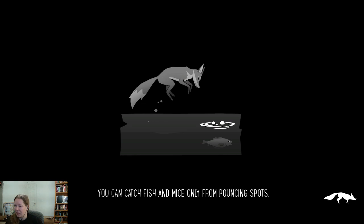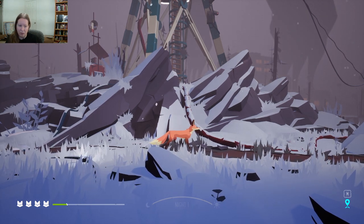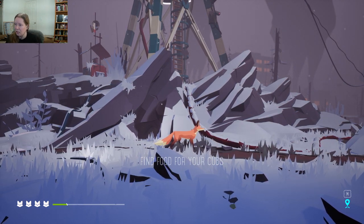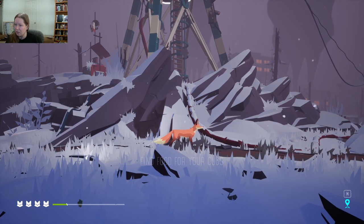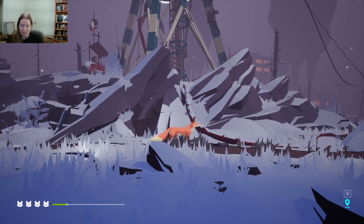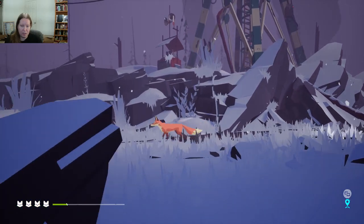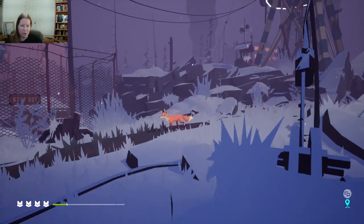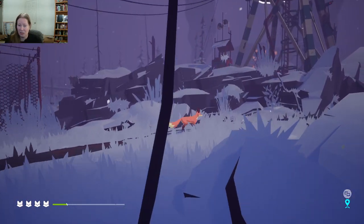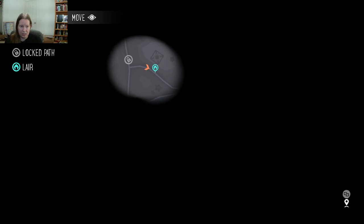With new games I never know where it's gonna make the most sense to position the overlay. Okay, there we go — now everything's good. We have some sort of meter here. I'm assuming that's my pups' health. We can go backwards — this is where we were before — but it kind of feels like we want to go forwards. Oh, I can see stuff on the map: a locked path, a badger lair. So I have a map — we're gonna regularly interact with our environment.